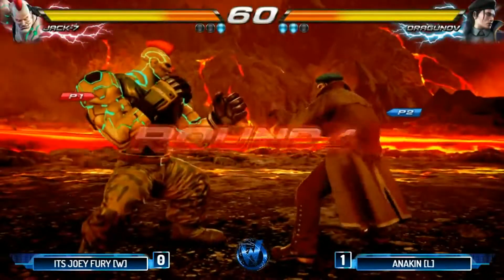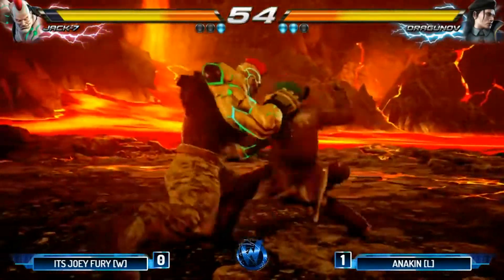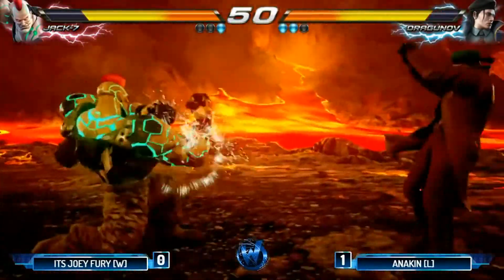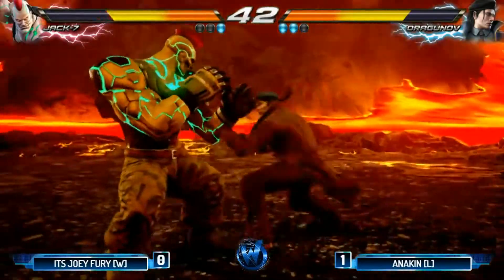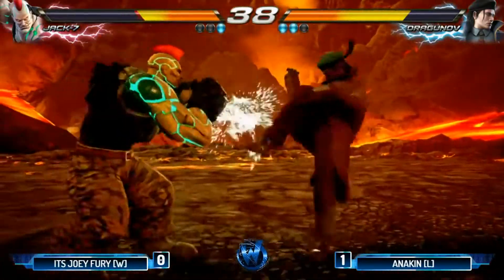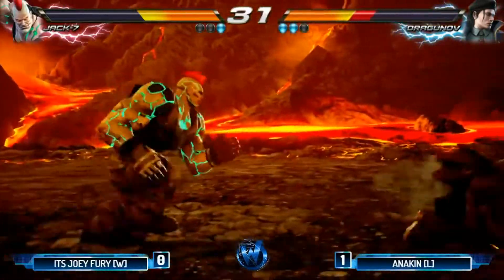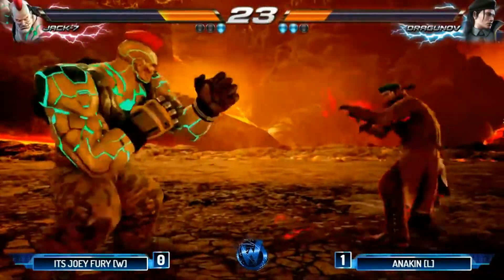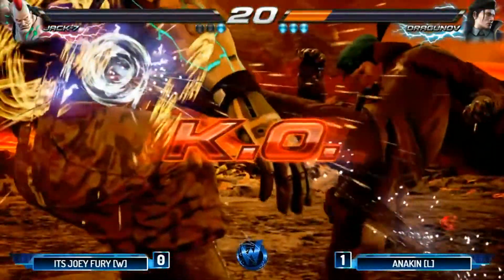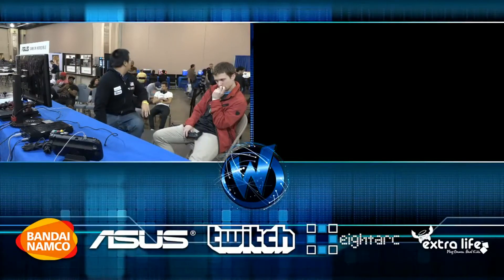Two rounds to one for Anakin now. Anakin trying to continue his lead, hoping to reset the bracket. Anakin is mixing up these command grabs — Joey Fury is breaking them all. Joey Fury has excellent reflexes. He gets a nice down-forward two. It's like a magic down-forward two in Joey Fury's hands. Grabs broken from both players — such great defense. He has access to rage drive now — that's going to be it. Three rounds to one. Anakin now up 2-0 here. And he was also up 2-0 in the first set, and then Joey Fury made that big comeback.